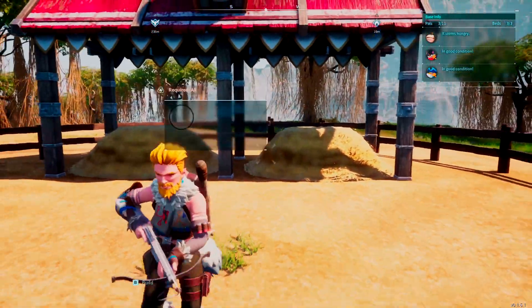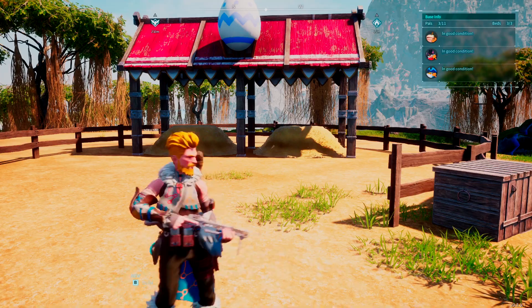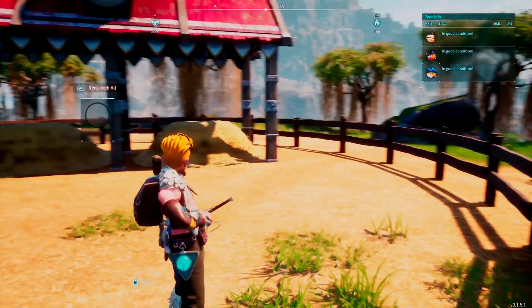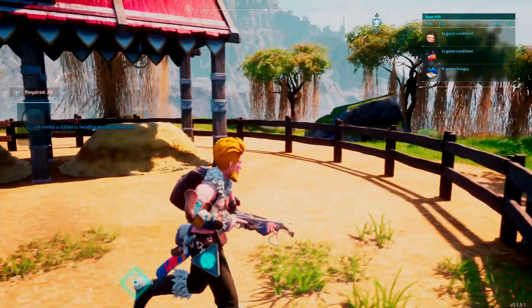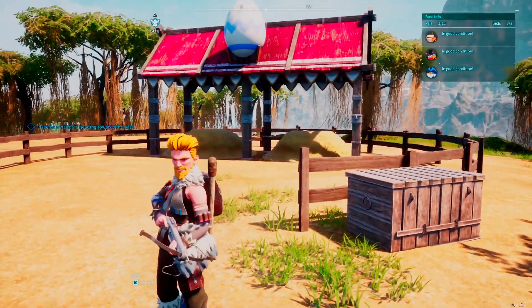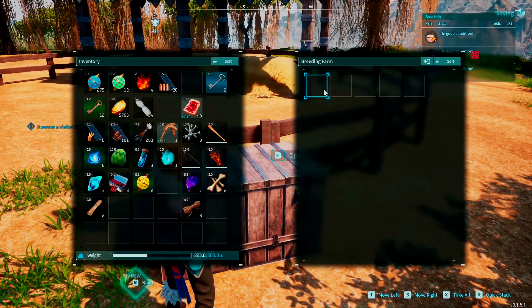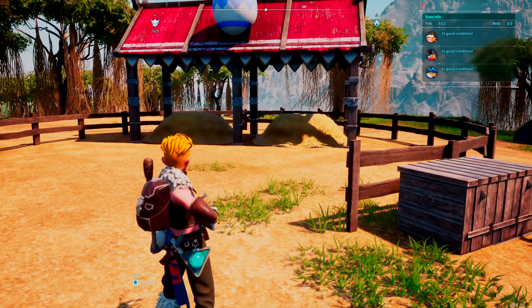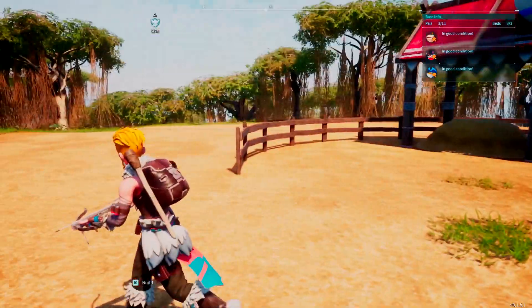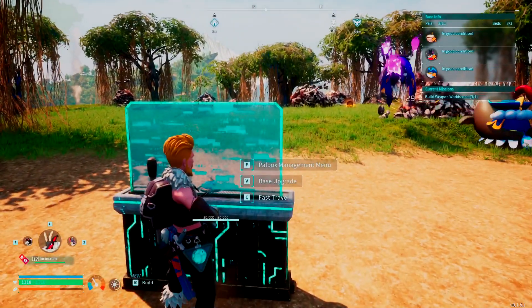The other half of the requirement is that you also need cake. Cake is what the pals use to drop the egg. You assign the pals to the farm and if you don't have cake yet, they'll start to breed but won't actually drop an egg until they have cake. You put the cake right in the storage box here — only the breeding pals can access it, so none of the other pals outside will eat it, which is ideal.